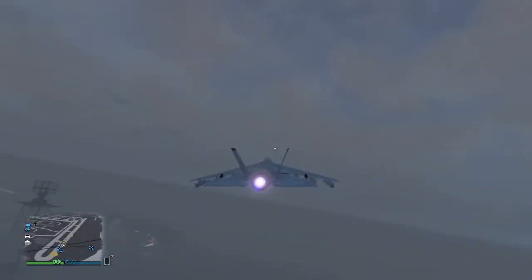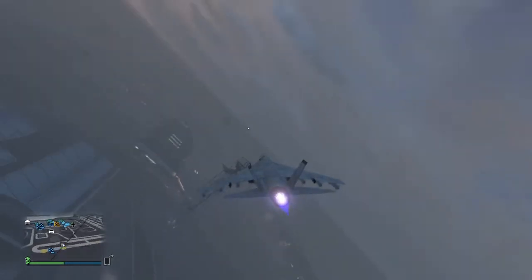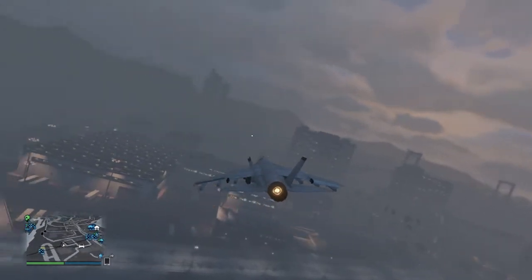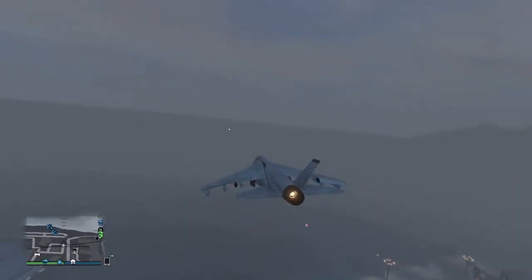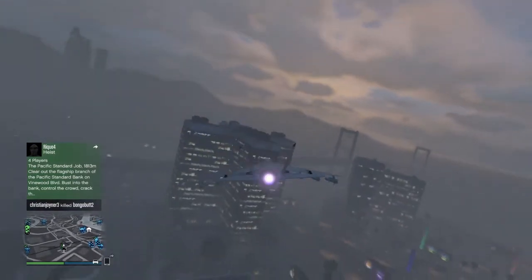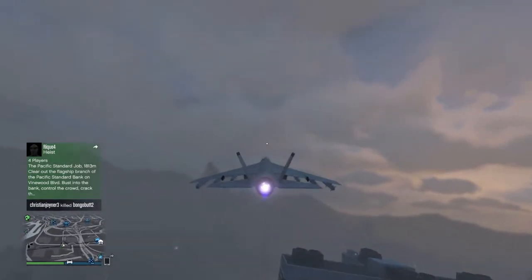All you gotta do is click right on the d-pad to switch from jet mode — see it's in jet mode right now. I'm gonna click it again, now it's back in hover mode. Do a cool 360, now I'm back in jet mode.